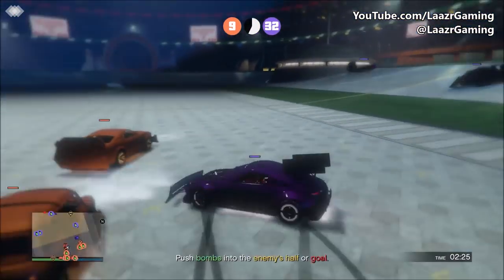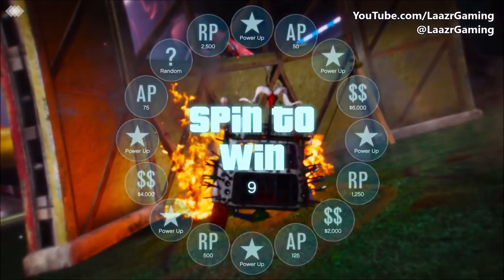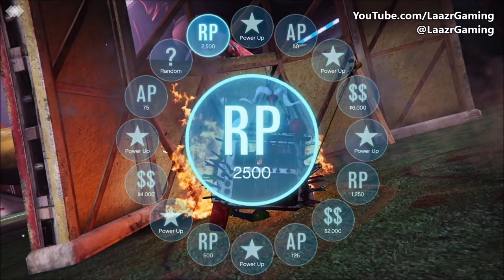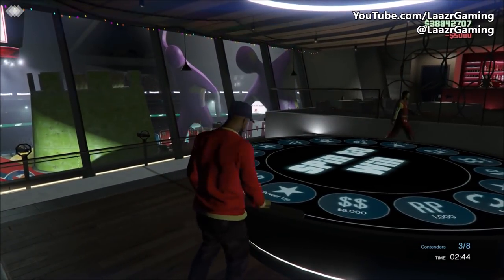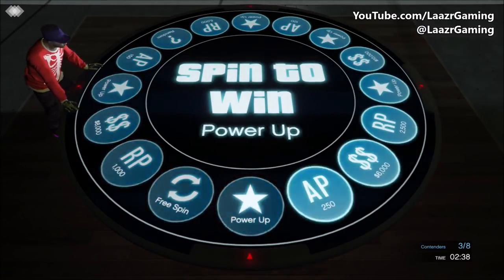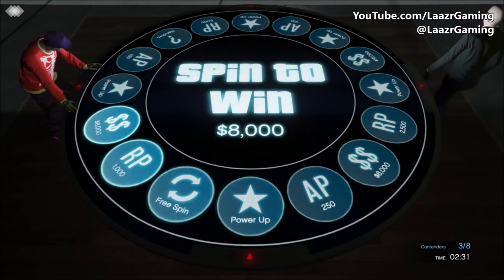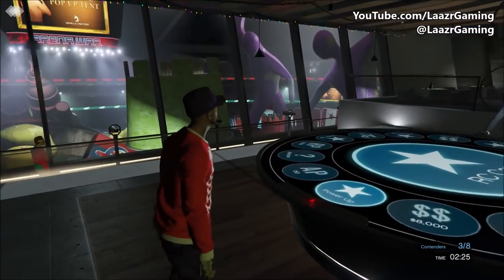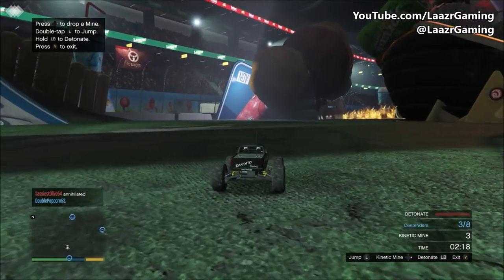The next feature Rockstar mentions is spinning the lucky wheel, which sounds very exciting. We have something similar in the Arena War stadium where you can spin a wheel for RP or AP points, but I think this wheel will have much more to offer. Rockstar mentions it will offer life-changing prizes — whether that's massive amounts of money, a weekly cash gift, or exclusive vehicles that no one else can purchase, it will be very interesting to see.